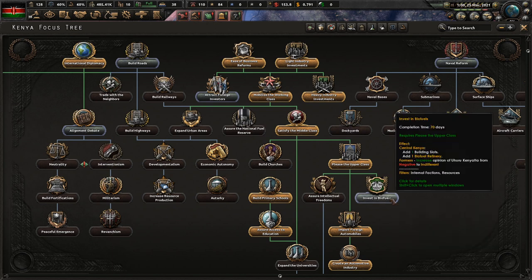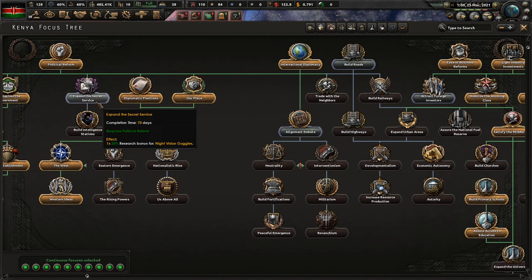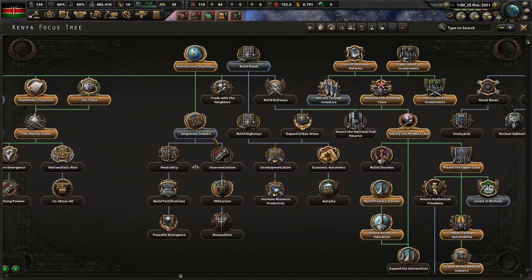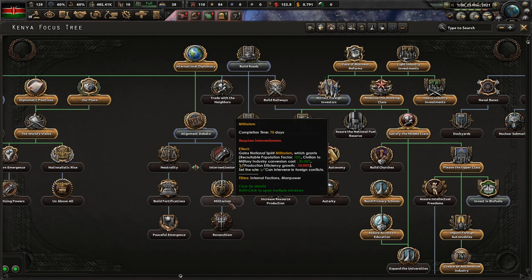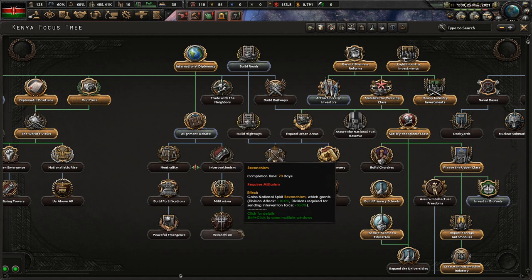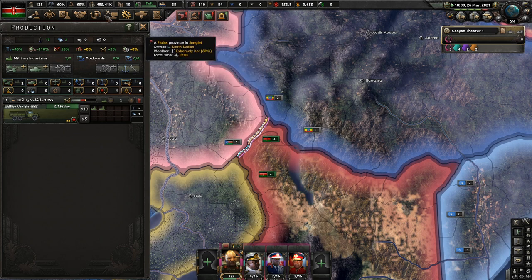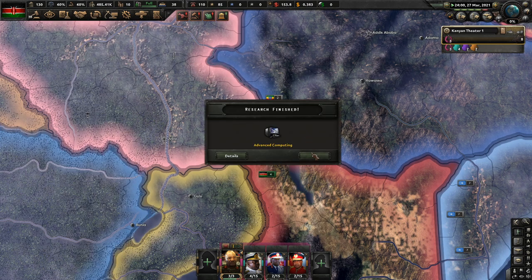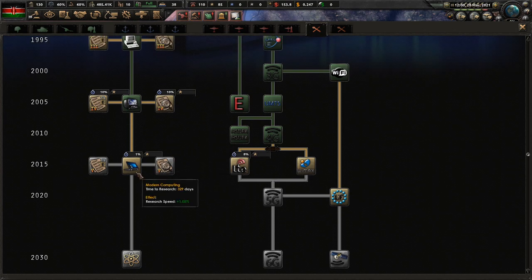Biofuels gives me a biofuel refinery - I don't really need that, I'm making my own oil. Go for the alignment debate - I'm going to start going for interventionalism. Let's start it. Alignment debate, start it. Advanced computing - there we are, next. Let's go ahead and hit modern computing.